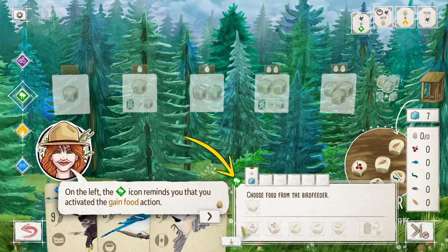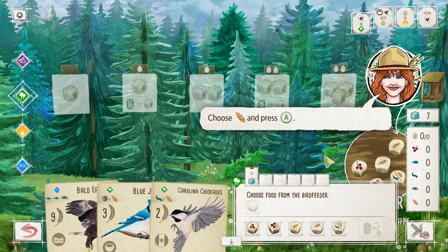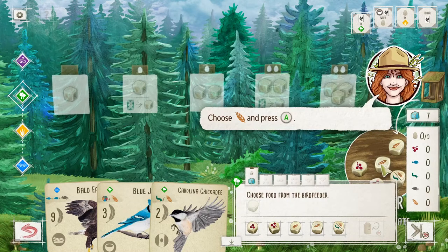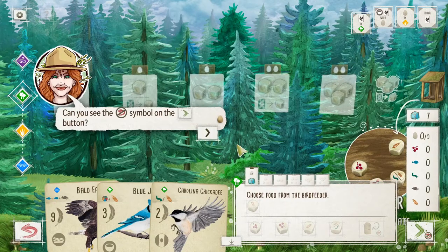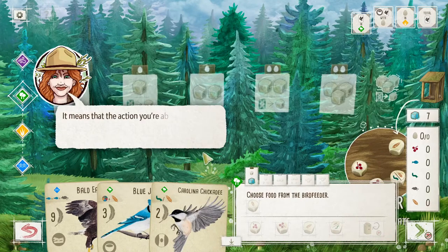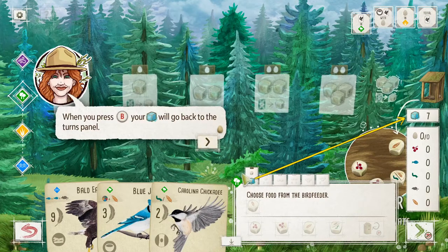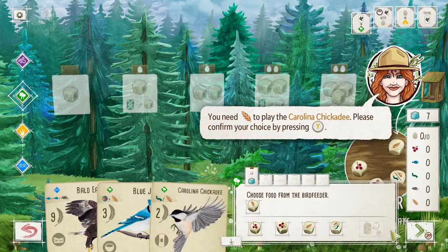The forest icon reminds you that you've activated the gain food action. Choose what you want — select the die you need. Choose a seed. By pressing Y you confirm your action — there's a no-undo symbol, meaning once you do it you can't undo. So you can plan actions, but eventually you commit. Maybe clicking somewhere would return my cube. Yes, I confirm.